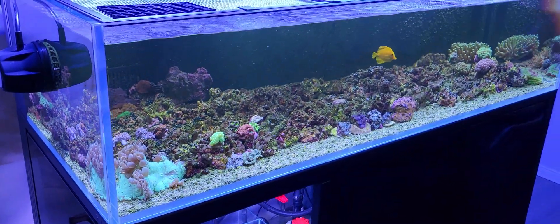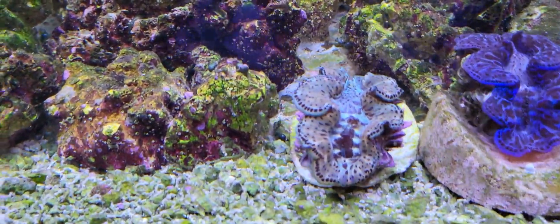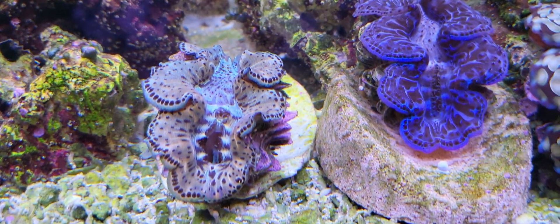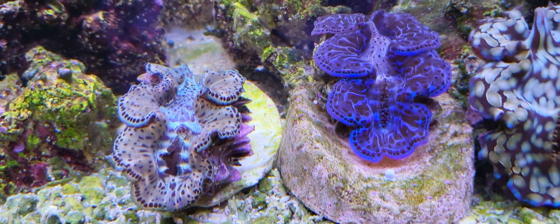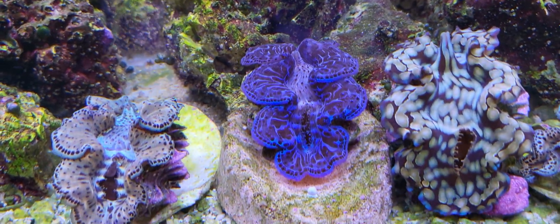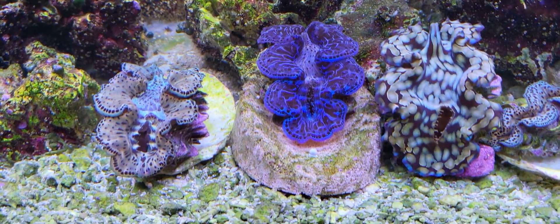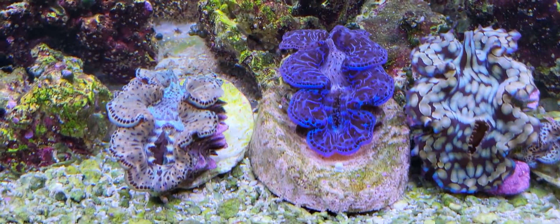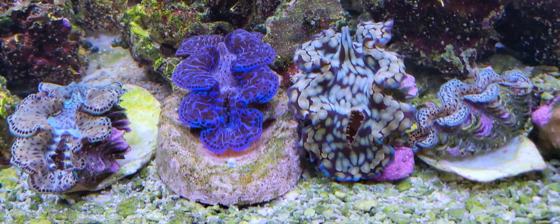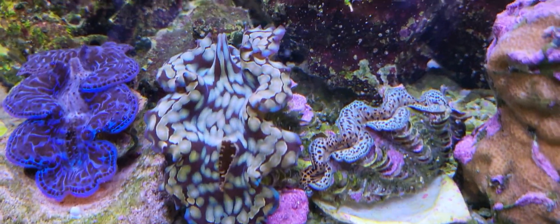Let's get a close-up of the clams today. We've got the golden maxima right here — looking crazy good on that clam shell. Got the clam hammock over here from Brightwell Aquatics, and the purple maxima on that one — definitely settling in nice. It hasn't moved around one inch since I put them on there. The purple one is definitely a big hit with that clam hammock. The only thing is they take up a lot of surface area, especially in a small 20-gallon, making it harder to fit a few more clams.